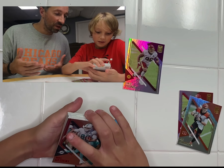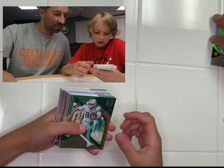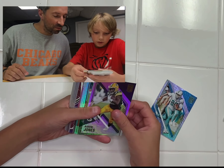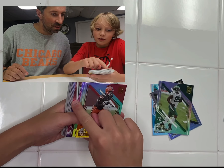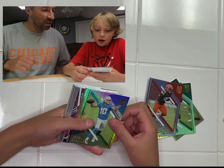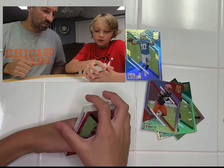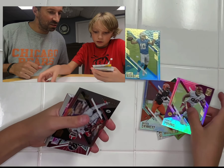I hate it when packs are like this - one is one way, the other one's the other way. Can't they just load them up all in the same direction? Mike Jones, Aaron Jones, Kyren Williams. Oh that looks good - we got a pink parallel in there! We got a Myles Garrett, we got a Herbert - hey, that's a good one! Top QB, top draft QB is good.